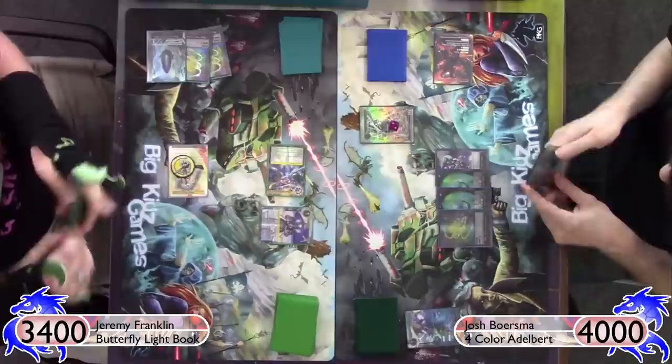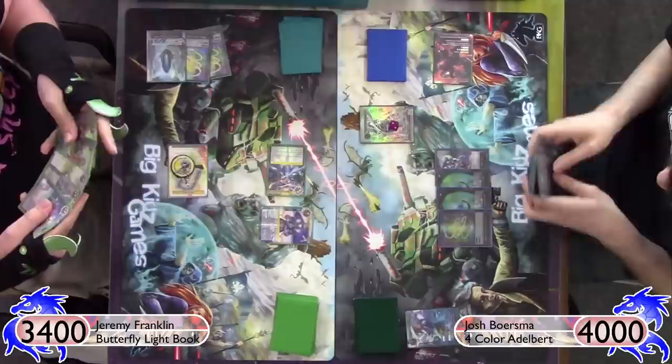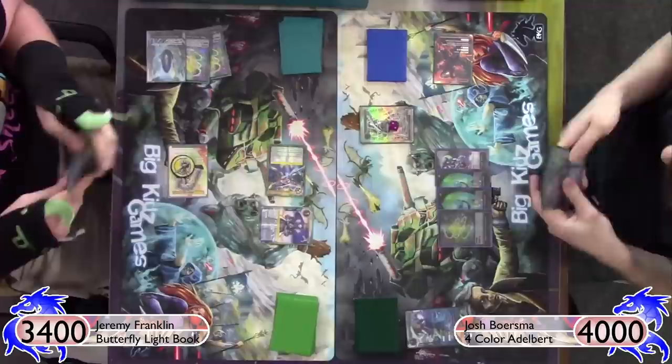Now he's only going to be able to draw one card a turn, which can slow him down a little bit. He needs to find a way to get that Fire Will produced because his stones, outside of a couple Ruler's Memoria, don't have that accessibility.